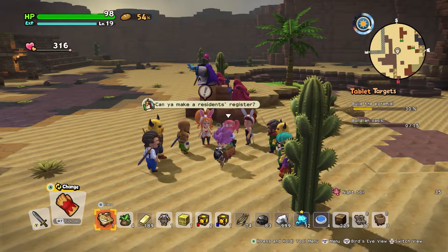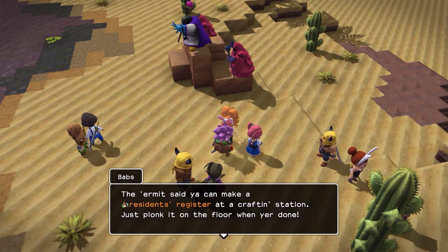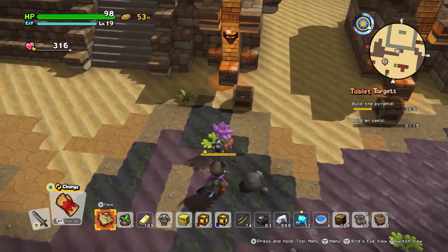That bit is done and then the residence register — yeah, I can do that. Thermite says you can make a registered craft station. Just plonk it on the floor when you're done. I'll place it on the floor here, I guess.